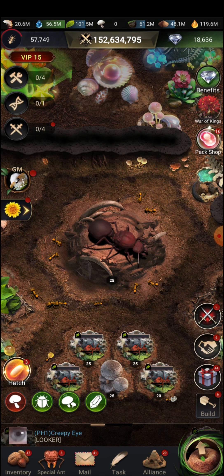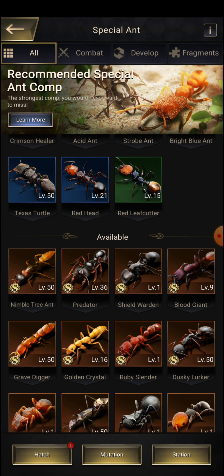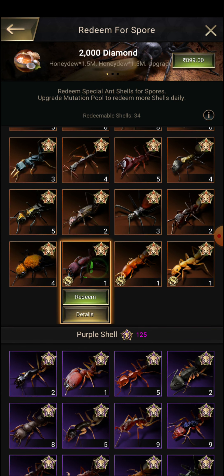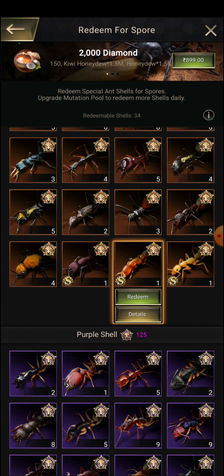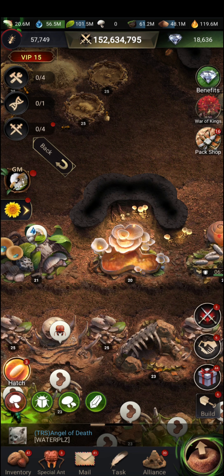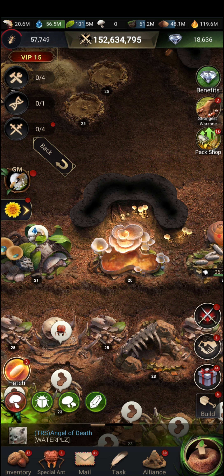Now let me check how many season special ants I have. I have Crimson Fragger and Nimble Tree, so I have a total of nine season ants. One more thing I want to show you — when you go to the redeem option, I have three dupes: Blood Giant Cell, Grave Digger, and Golden Crystal. I hope they at least give me one of these special ants so I can upgrade my season special ant above stars and become more powerful.